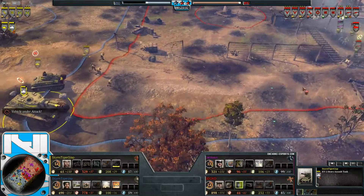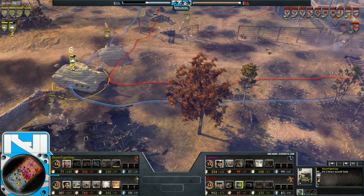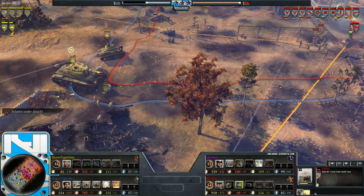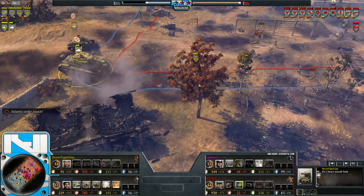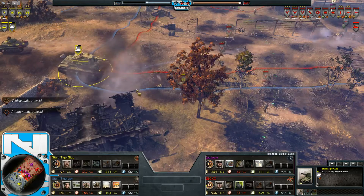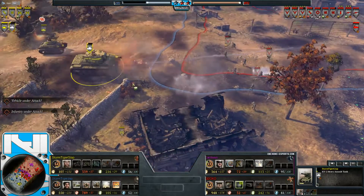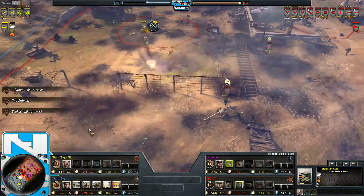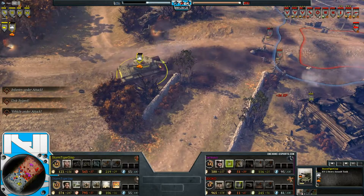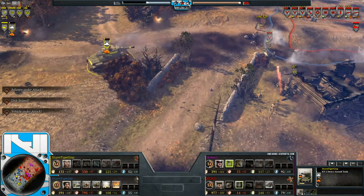He's set up in range of the AT guns, which launch straight in with a stun shot — beautiful use of the ability. The KV-2 is now unable to fire. Grenadiers go in to try and get the faust off — straight down to half health. He had to cancel, but the faust does land. The AT gun is probably going to chase this down right away. More fausts coming in — are they going to take this down with Grenadier fausts?